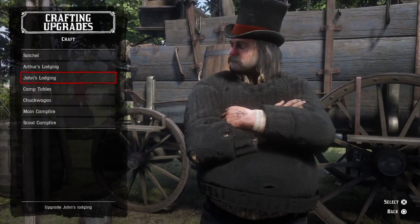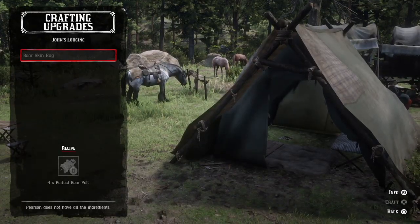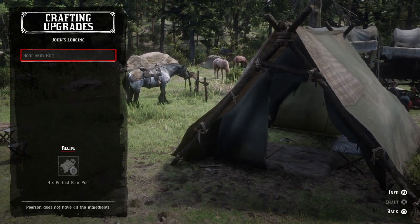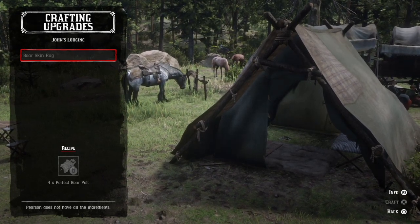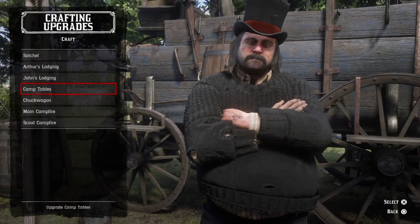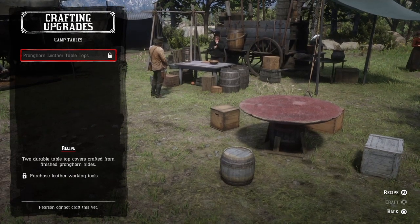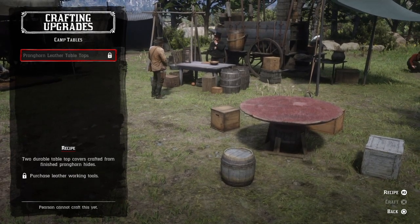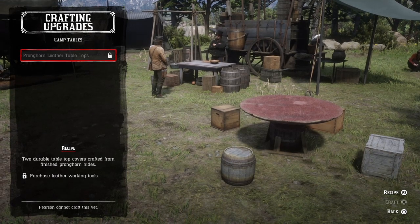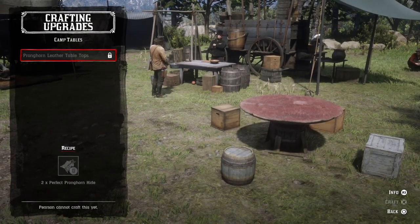Moving on to John's Lodging, we have a boar skin rug for the ground inside the tent, which requires four perfect boar pelts. Next we have the camp tables — pronghorn leather tabletops, two durable tabletop covers crafted from finished pronghorn hides — which requires leather working tools and two perfect pronghorn hides.